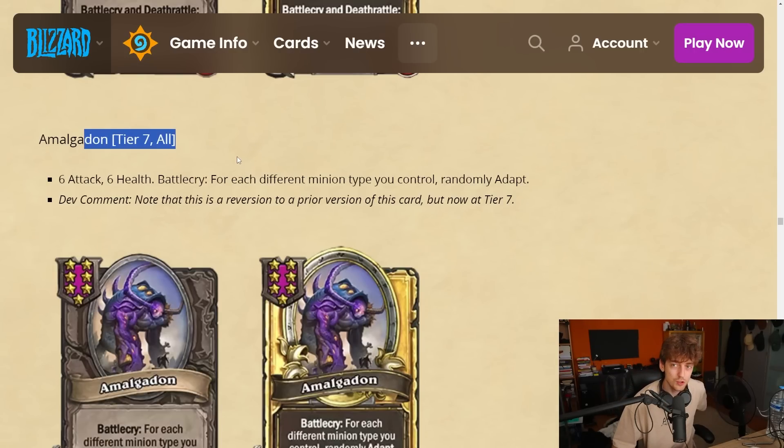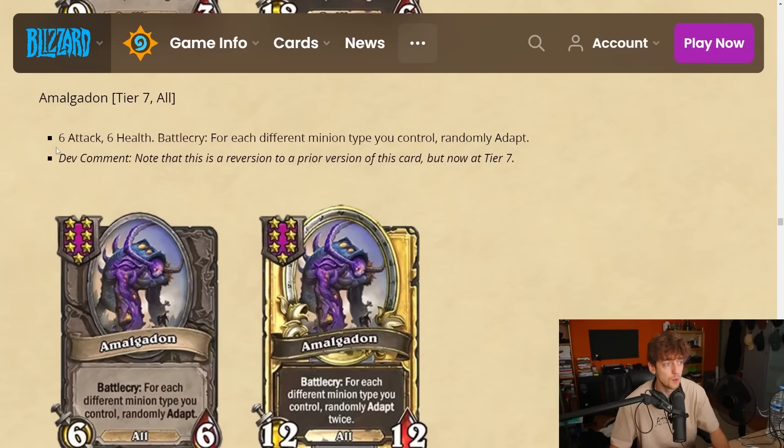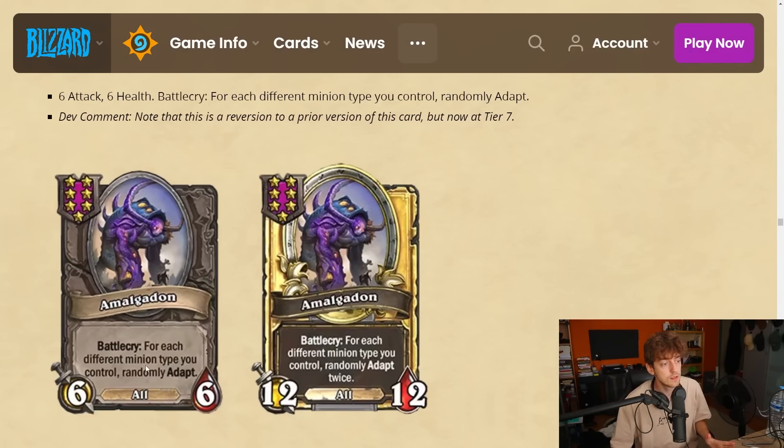Malygos is back as a 6-drop — it used to be one of the strongest 6-drops in the game. It's a 6-6. Battlecry: for each different minion type you control, randomly adapt. It's a payoff for menagerie — you play menagerie and this guy has all types, so it can get poison, divine shield, or venomous. It's a little bit worse now with the random keywords. But it has all types so you can buff it with any buff.